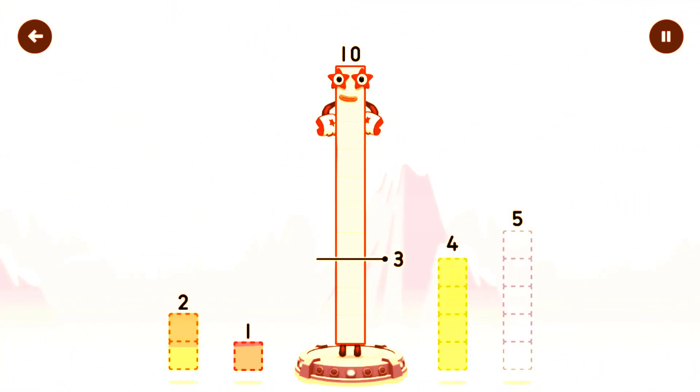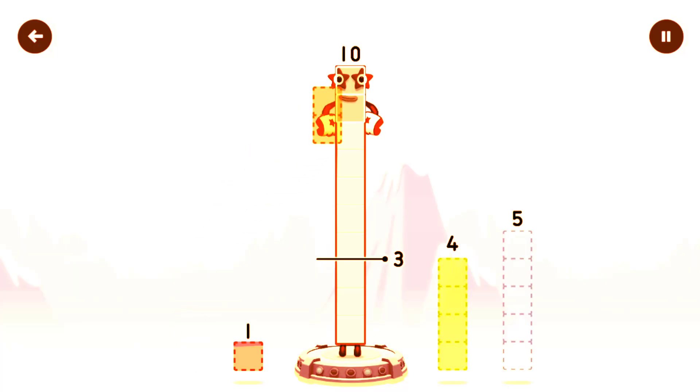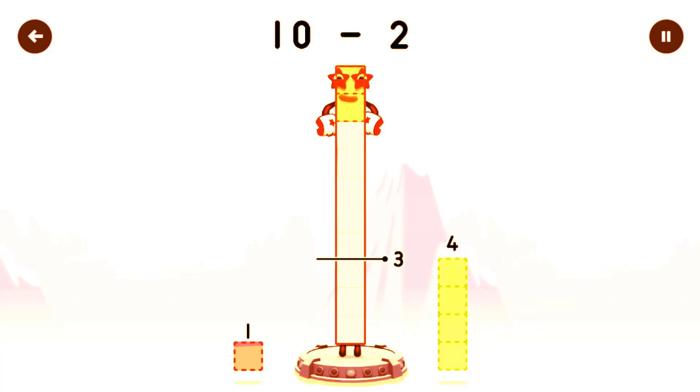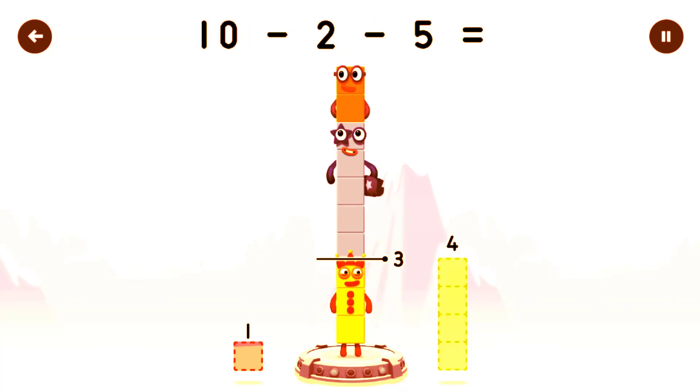Tap to start. Take number blocks away from 10 to leave 3. 5, 5. 4 — that's not quite right, try again. 2, 5. Correct — 10 minus 2 minus 5 equals 3.